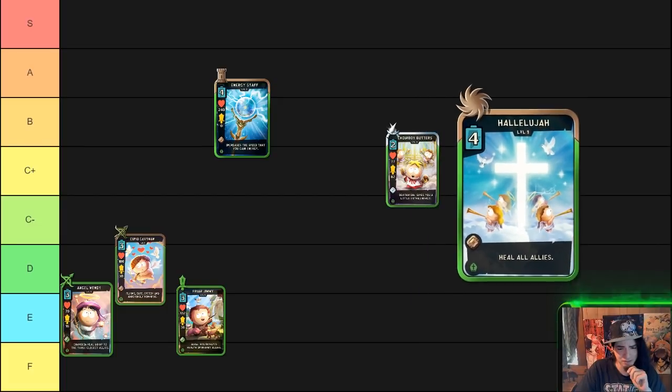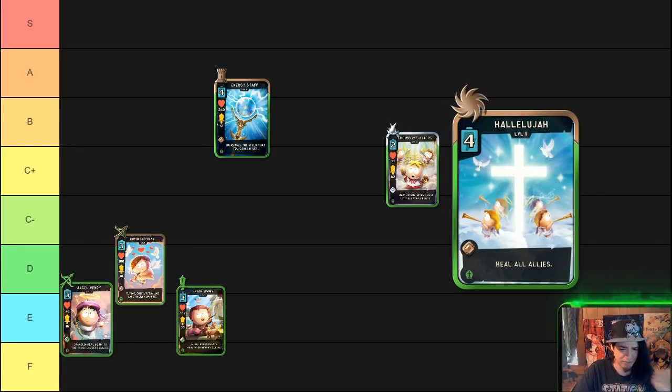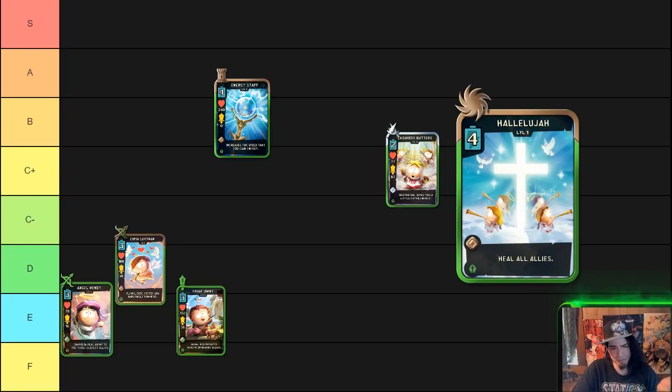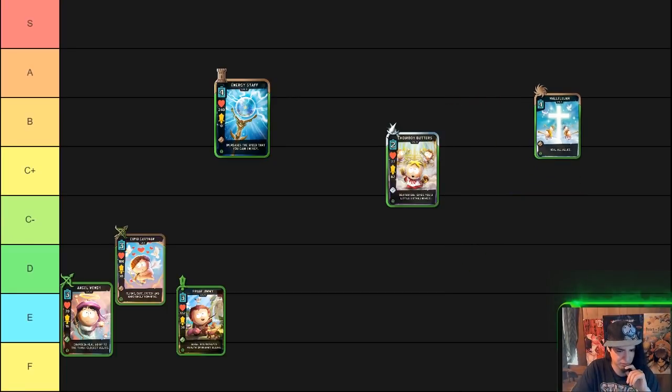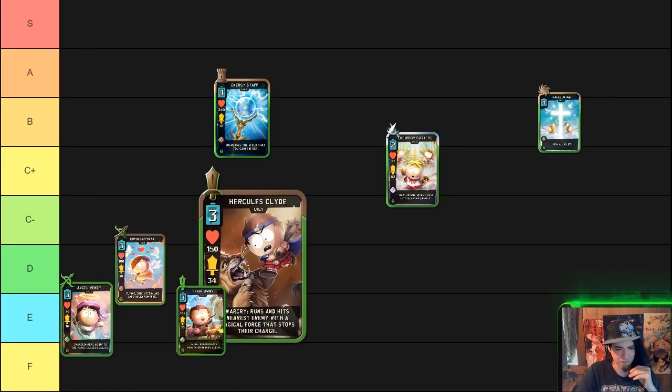The next card is Hallelujah, which we have in the B category. This card is a four-cost rare spell that will heal all allies on the battlefield for a big chunk of HP. It's a very viable card with very little misplay to it. If you use it correctly you can gain so much value from the heal — you can take a push and heal your units so they can push a second time instead of being taken out by an assassin. The card is just not higher because there are other spells that are better in the Mystical theme.